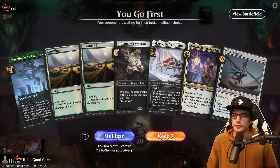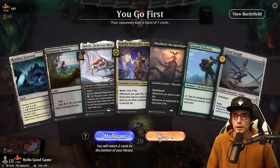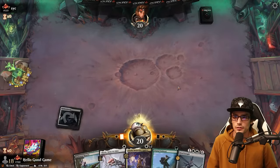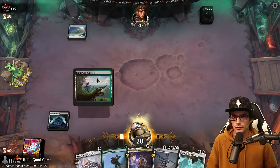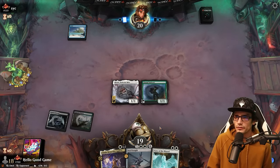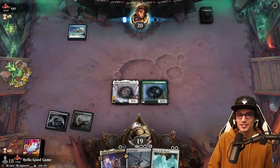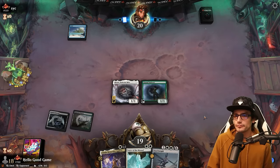Going first with undesirable land — mulligan. Slow but usable. Sheoldred goes. Interesting — we have no actual life gain sources. Double playing is good against blue — is it mono blue? If that's the case we have to go very quickly. We can't give them time. You have to get under them and push. Oh my gosh, can we get the third land off the top? I'd appreciate that.